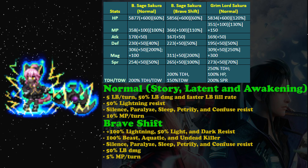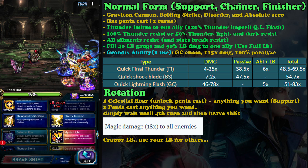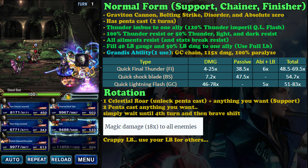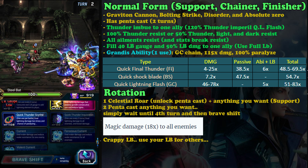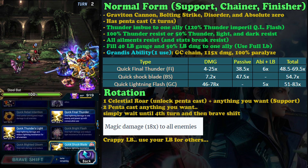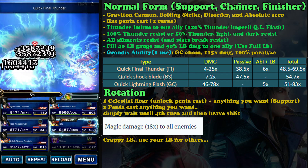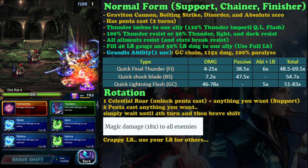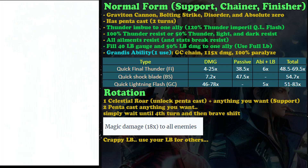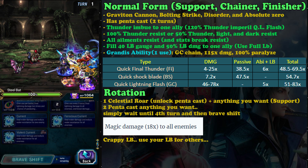For normal form abilities, she's able to support, chain, and finish. She can chain with lots of chaining families, but her strongest chaining family is Graviton Cannon — which is a niche chaining move because not many characters use it. You can partner her with another Blossom Sage Sakura, but you'll need a macro or be really good at chaining since the wiki rates triple-casting Graviton Cannon as hard.